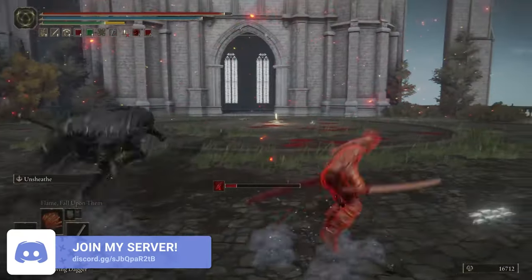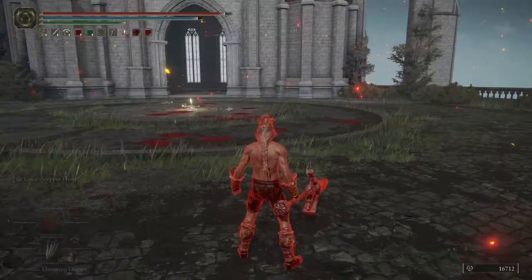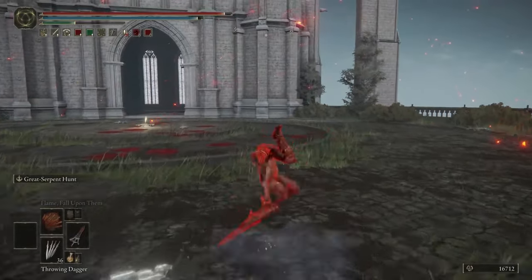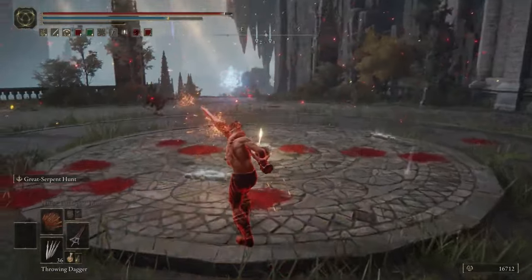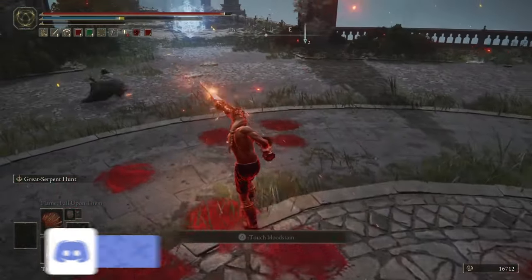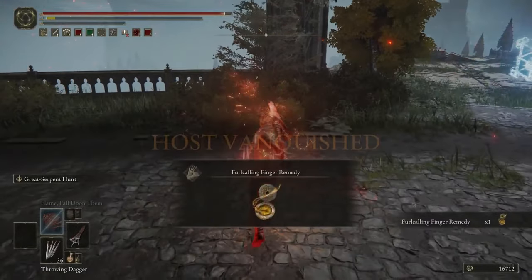As an added bonus, it might be worth bringing a friend as a distraction whilst you're doing this glitch, as it can take a while to master. There's a part of the glitch where you need to drain your stamina, and obviously you need to be in combat for your stamina to drain, so having a friend keep the aggro would be ideal. If you don't have anyone to play with, don't worry — we have thousands of Elden Ring players in our Discord looking to cheese, trade and duplicate with you, so I will pin the link in the comments.